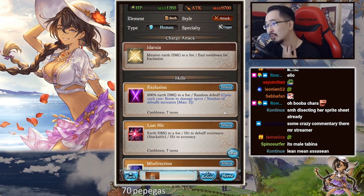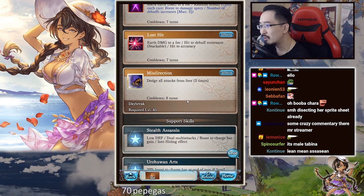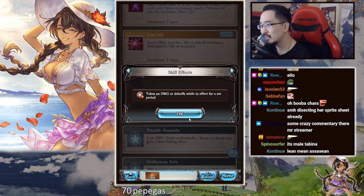So his Earth skill deals multi-hit Earth damage to all foes, with a hit to debuff resistance — stackable — and a hit to accuracy. These are down to six turns. Misdirection: dodge all attacks from foes two times. That's actually pretty good.